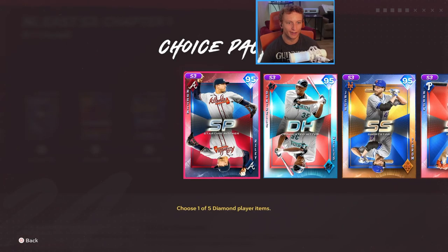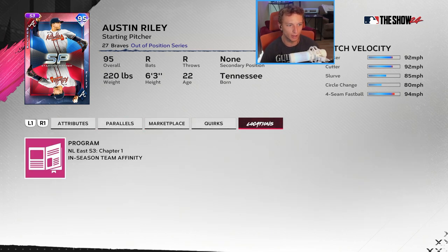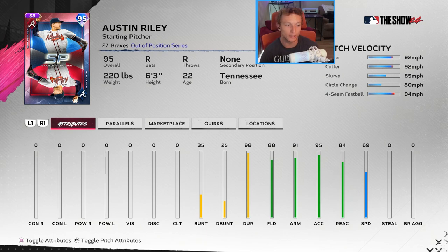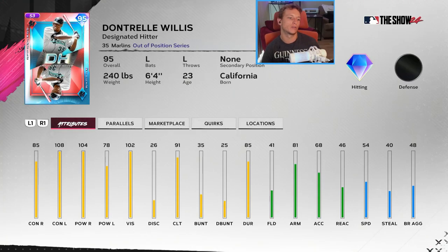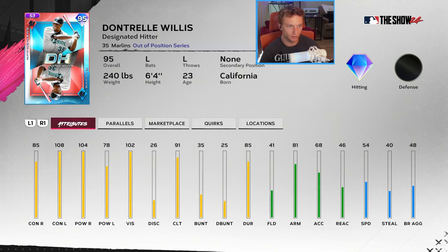Moving to the NL East — Austin Riley is going to be a starting pitcher with a sinker-cutter-slurve, circle change, and fastball. Great pitch mix, 82 velocity similar to Rizzo, with 99 break so he could still be kind of glitchy. His hitting stats are zeros across the board except for bunting — unfortunately you won't be able to hit with this card at all. Dontrelle Willis has interesting splits: 108 contact against lefties but 78 power against lefties, and 104 power but 85 contact against righties. He can play DH only. Jacob deGrom is a former college shortstop, so this is true to form — tremendous hitting stats compared to all other out-of-position cards: 104 and 101 contact, 102 and 101 power, 100 vision, 116 clutch, 99 arm. He can play second and third — I think third base is probably the best position for him.